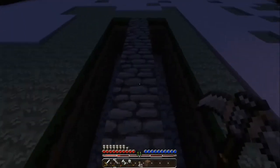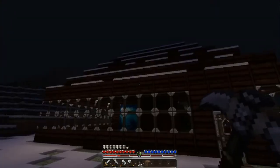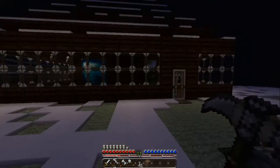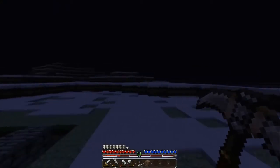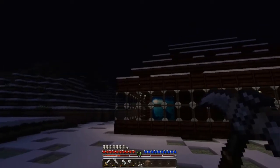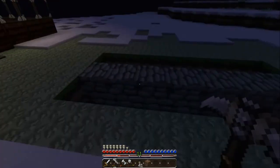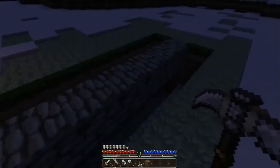I have an obsidian generator out here because I wanted to make a nether portal. So if you wonder what this random hole in the ground is, that's what that is — it's my obsidian generator. It's really snowy around here, so I'm most likely going to make another room branching out from this side of my house all the way around, and have all my little machines and mechanisms running out there.